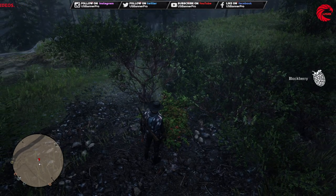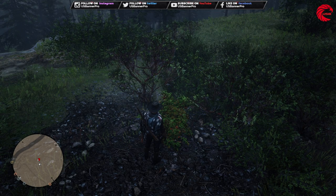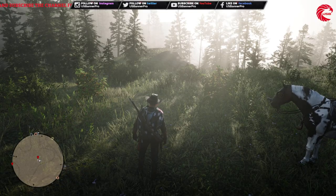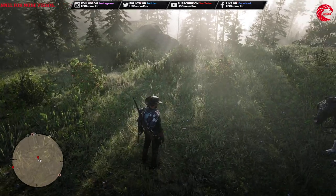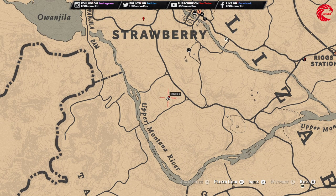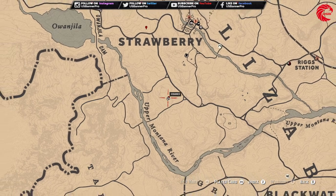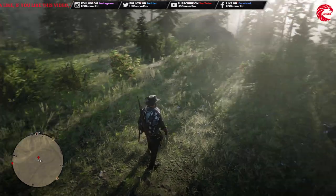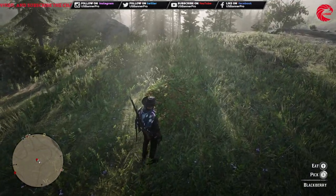And move on to the next one. This is our second location for blackberries — you can find two blackberries over here. Let me show you guys the location: it's over here in the Upper Montana River, beside the Upper Montana River and on the downside of the map in Strawberry. You can find exactly two over here, so let's get them picked up.